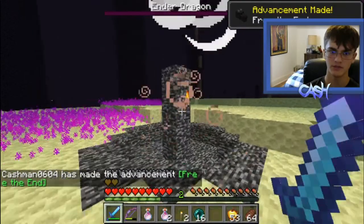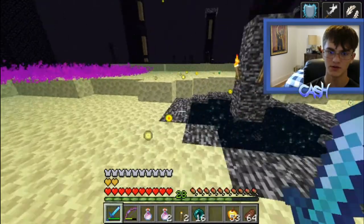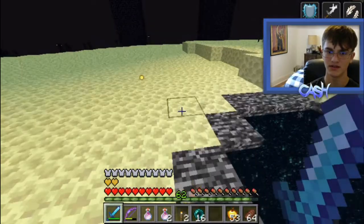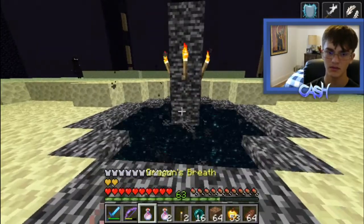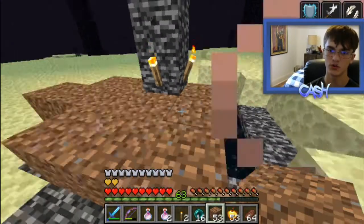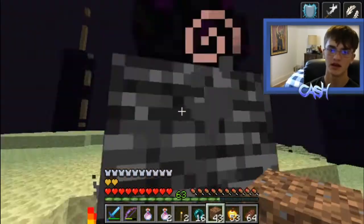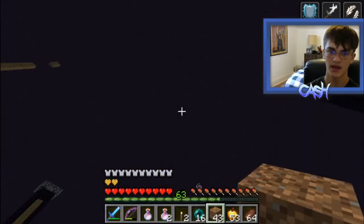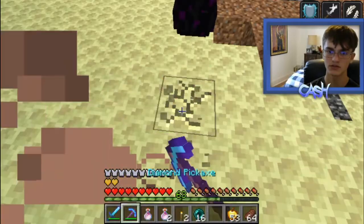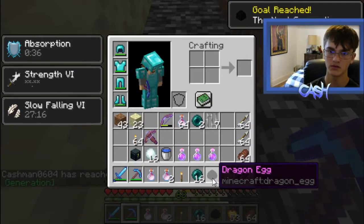We have just beaten the Ender Dragon! The first thing you'll see is all the experience raining down — I was level one and now I'm level 63. The biggest thing you want to get is the dragon egg. The easiest method is using torches. Cover up the portal so when you right-click the egg it doesn't teleport into the portal and get lost forever. Mine right under the egg, place a torch under it, mine the block on top, and it will pop off — you get the dragon egg.